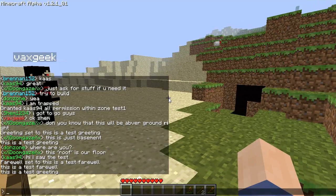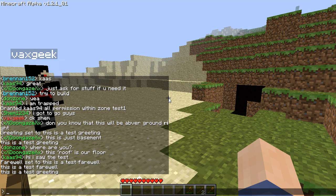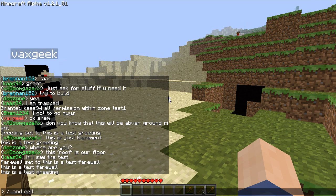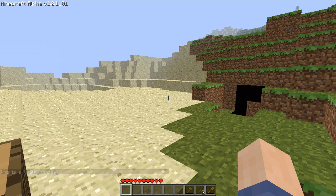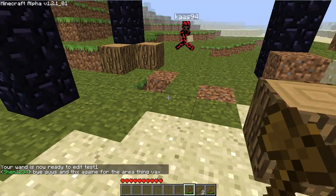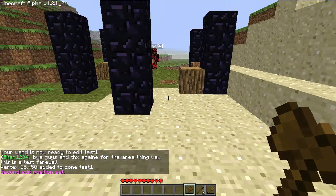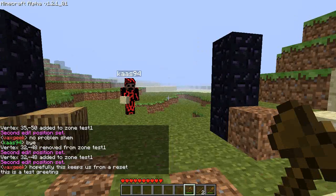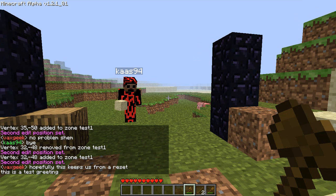So those are the basic commands you're going to need to set up your own zone. It's really simple. You can always go back, do 'wand edit test1', and now I can see my obsidian boundaries. I can edit this, make it bigger, and I can also right-click to remove them too. And that's about it — I hope this helps you guys, have fun with it.